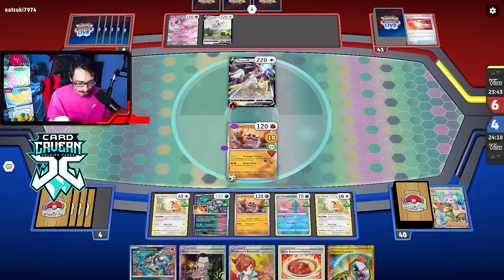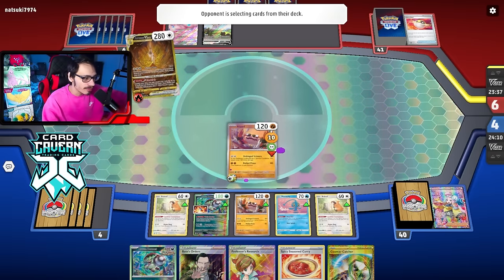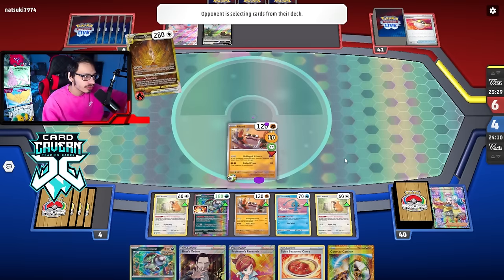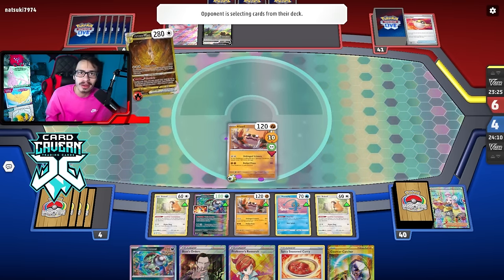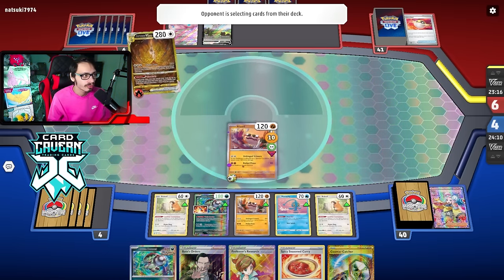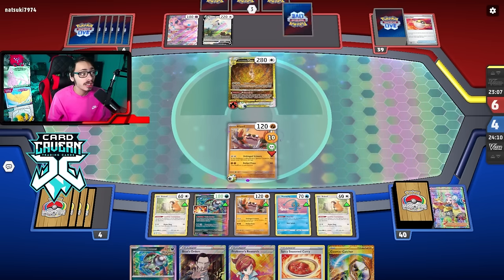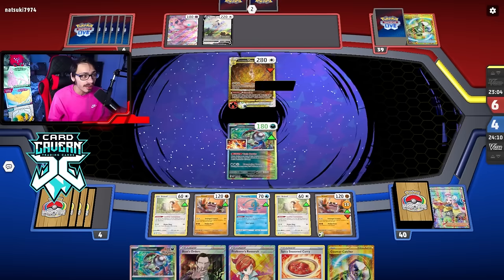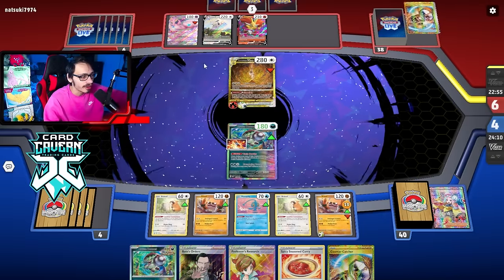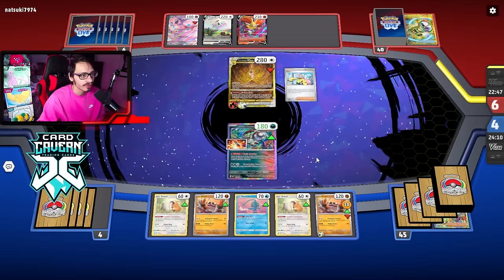There's an Arceus V-Star. We could get Iono'd into mush. They actually did have the Iono — Iono, Countercatcher, knockout. They are going to knock out my Brute Bonnet with Countercatcher. That is perfectly fine with me because now I can just knock them out. It's really good they didn't knock out my Manaphy. They actually could have killed my Manaphy there and Delphoxed. They had Iono Countercatcher knockout. We hit the Spicy Curry. I'm surprised they didn't just go after my Manaphy here.